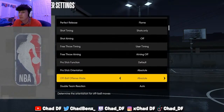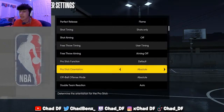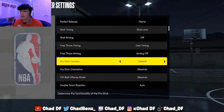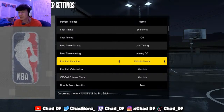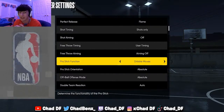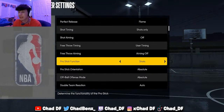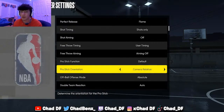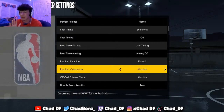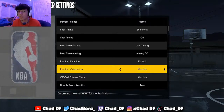There are only two controller settings I want to talk about: Pro Stick Function and Pro Stick Orientation. Pro Stick Function should be on Default — you don't want it on just shots because then you can't dribble with it, and you don't want it on just dribble moves because then you can't dunk. For Pro Stick Orientation, set it to Absolute. With camera-relative, the controls change depending on where you are on the court. With Absolute, the controls are exactly the same whether you're at the top of the key or in the corner.